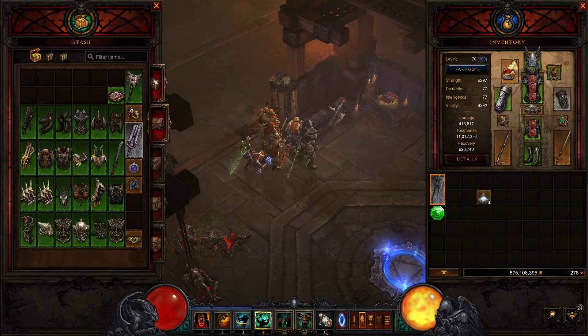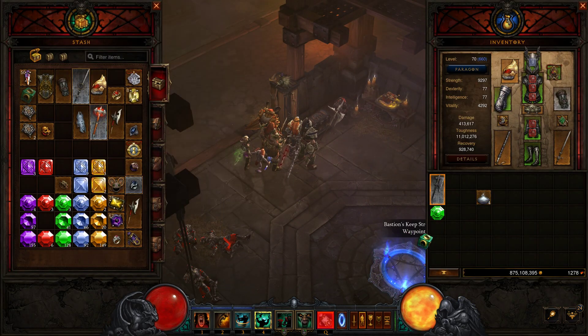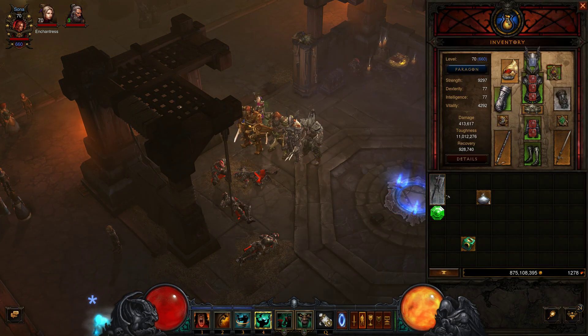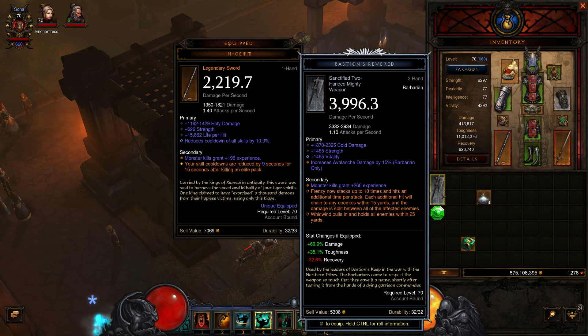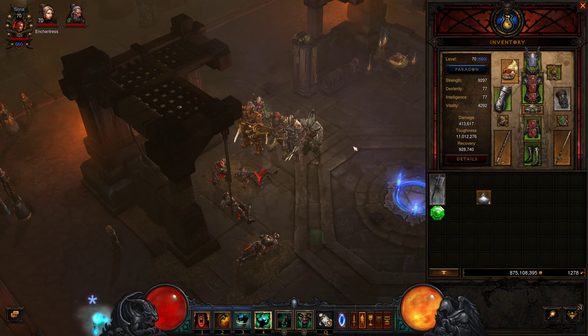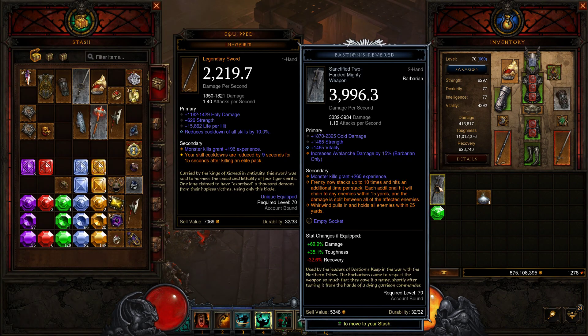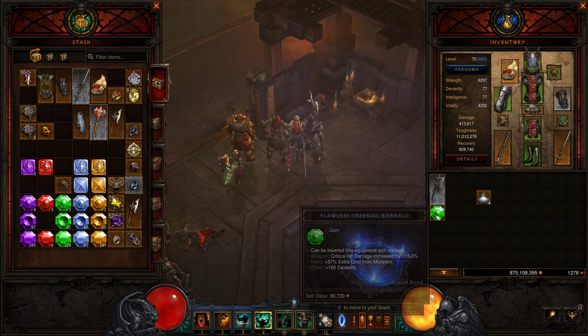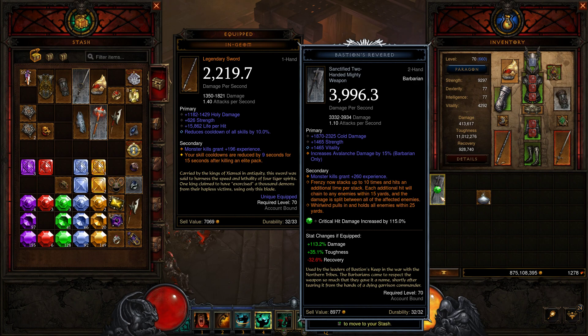You go back and you have this item. All you had to do is right-click and then left-click on it, and boom - you got it socketed. Now I can throw a gem in there to make it even more powerful. Right now it's 69.9% more damage, but just by throwing this gem in it's now 113.2% more damage.